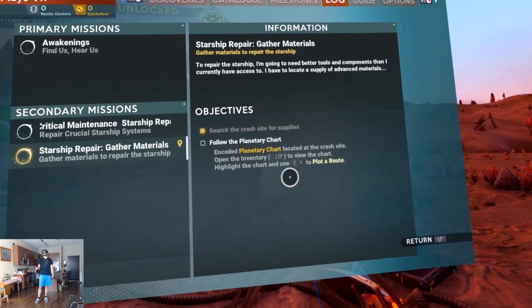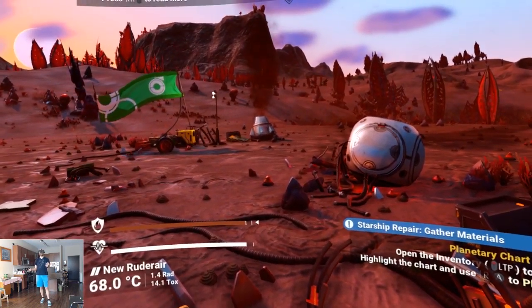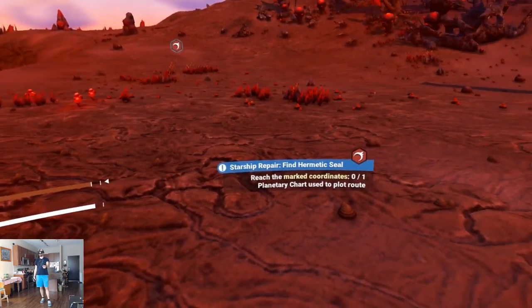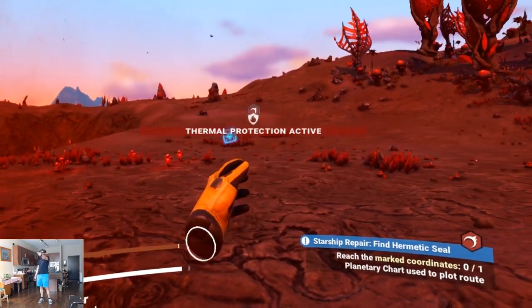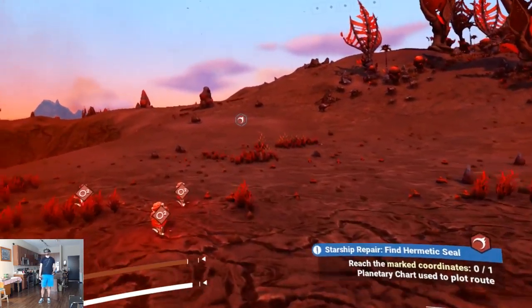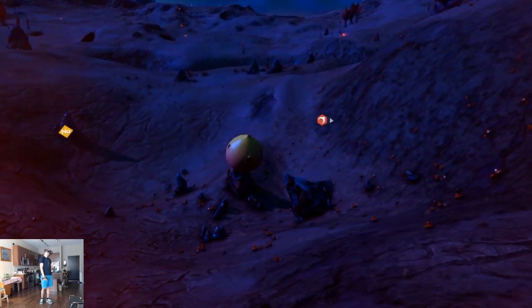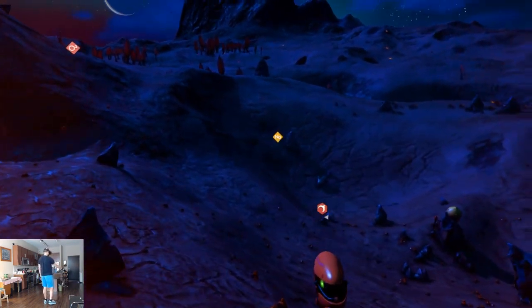Left touchpad to view the chart — highlight the chart and use right A to plot a route. Navigational data — and I presume that icon is what I want. Let's keep our eyes peeled for sodium to keep our suit happy. It's getting dark. Oh, look at that balloon thing! Sodium rich plant this way — gotta keep the sodium flowing.